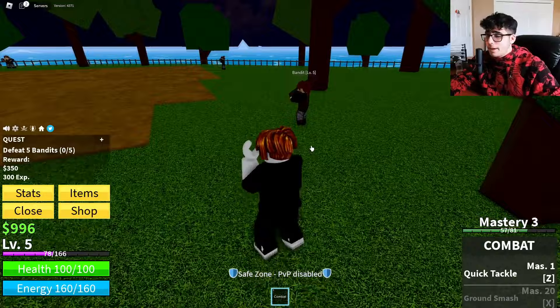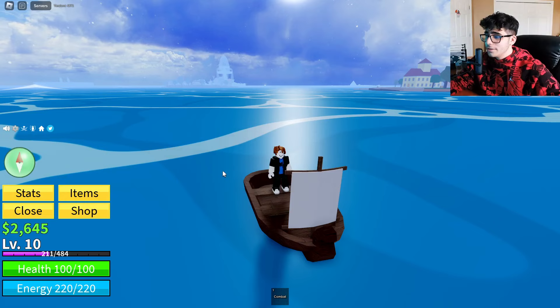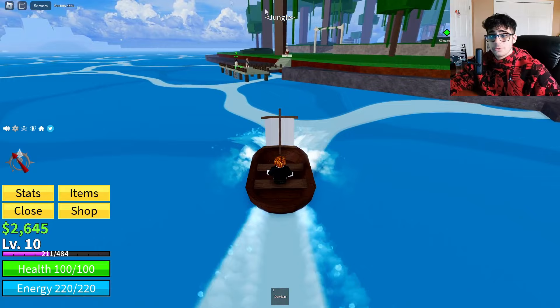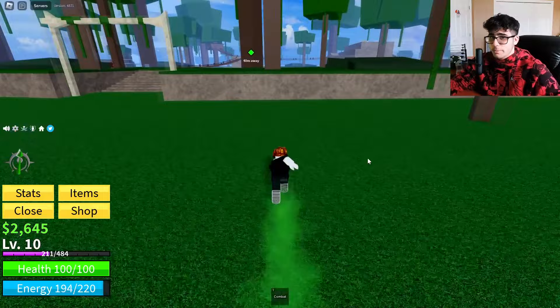We kept grinding on the beginner island. Once you hit level 10 the compass will tell you to track — just click track and it'll tell you where to get a boat from the boat dealer. Follow it to the Jungle area. I forgot to unpause my recording earlier, so just know you'll see a boat dealer — use it to come here.